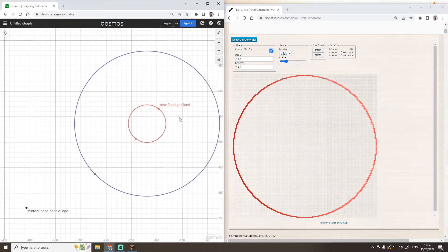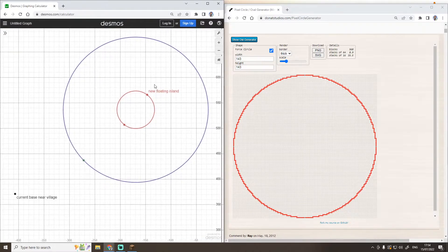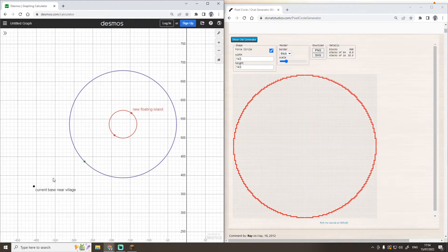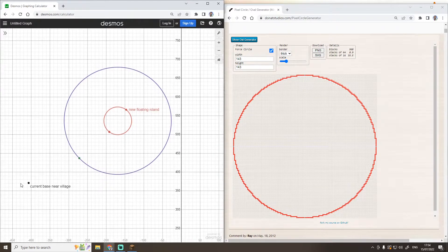On screen right now is the plan that I've got. On the left screen, these are the coordinates as they are in the game. I've got the current base here, and this should all be to scale. This is the floating island area that we have, and this purple circle is going to be where the new top-down view of the cave will be — the outline of it. On the right screen, it has got a radius of 143, which is exactly that circle there, in block form.